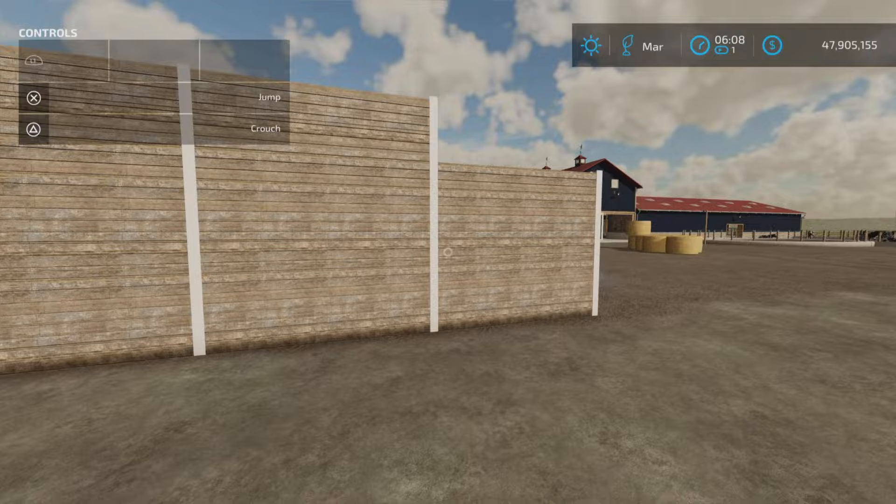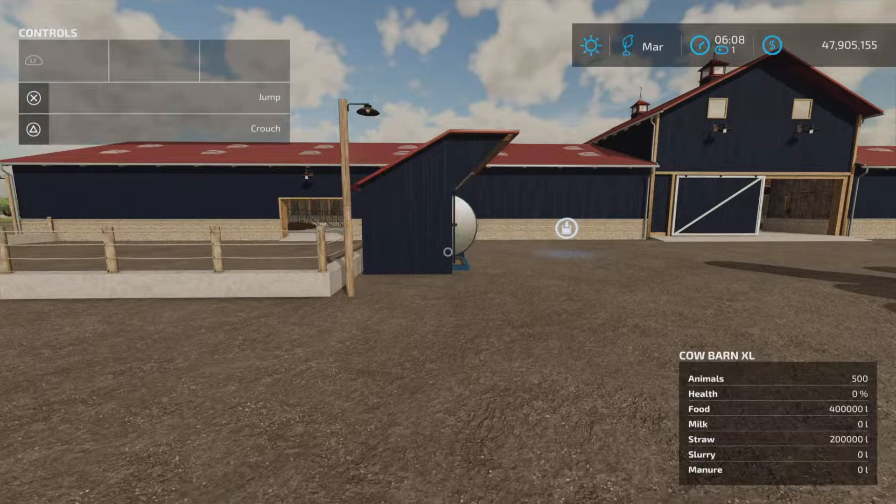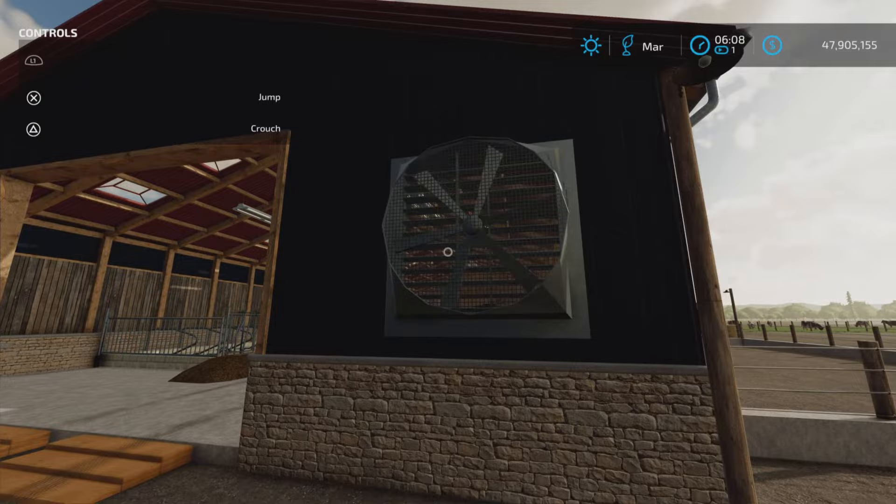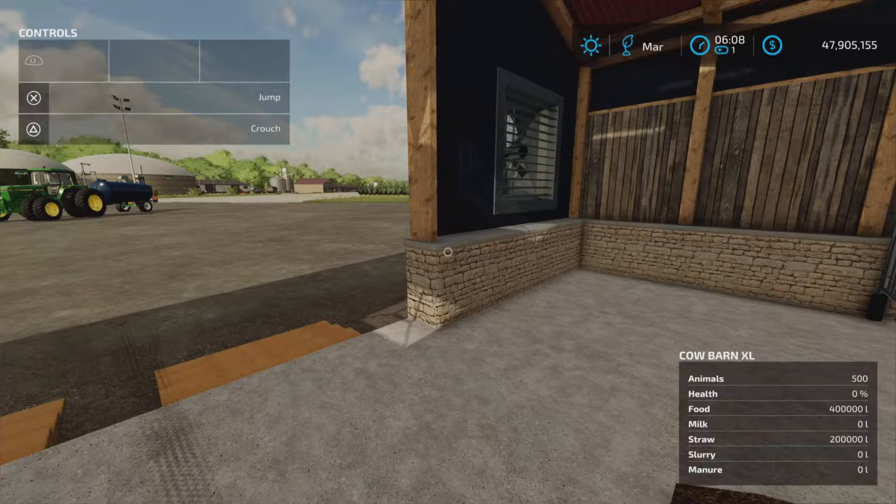It has a built-in manure pit. Milk comes out here — we're going to test that. Slurry comes out here — we're going to test that too. The outside lights are all automatic, so when it gets dark they turn on. As you can see, the fans are going — we have interior ceiling fans.